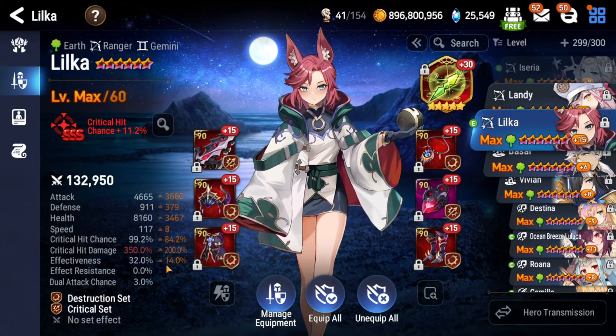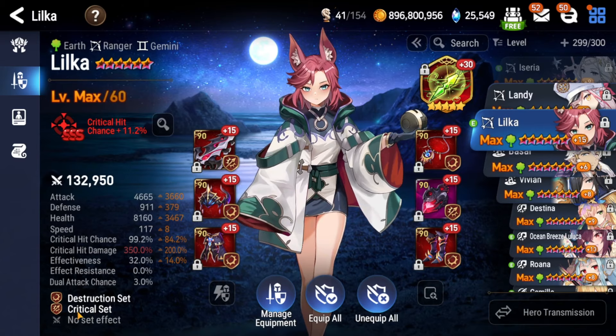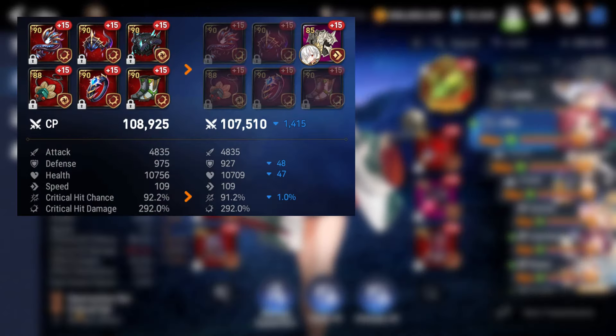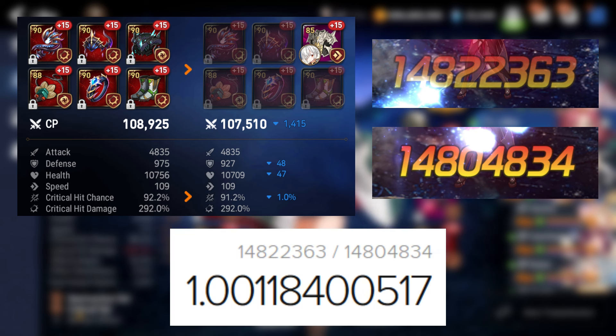One thing you'll notice is I'm not using Torrent's set anymore. Torrent's set is actually the best set normally, but in this fight the way it works, Torrent's set is very, very bad. Comparing two Loka builds with the exact same attack and crit damage — one with Torrent's set, one without — it's a massive 0.12% damage increase from adding Torrent's set. So crit sets are going to be much better value, and even a broken set is probably going to give you more damage than Torrent, unless your best DPS gear happens to be Torrent's set.